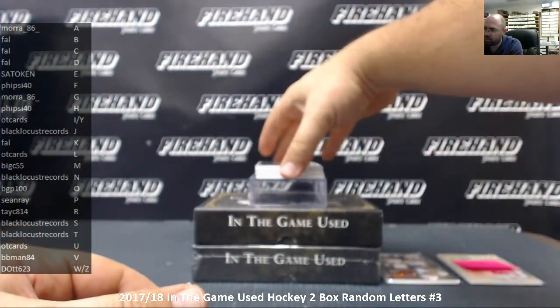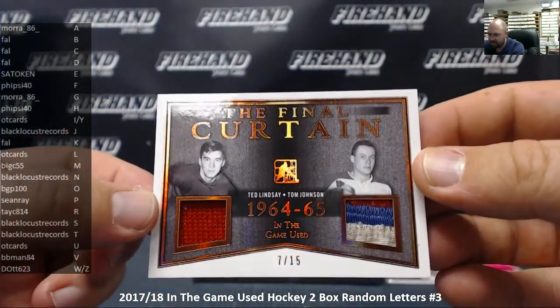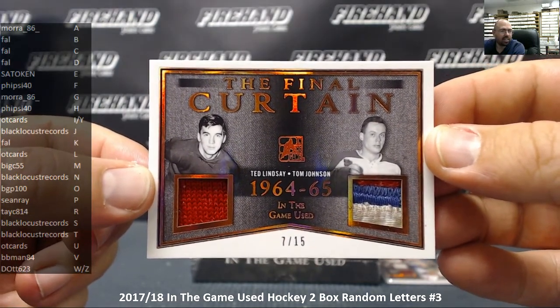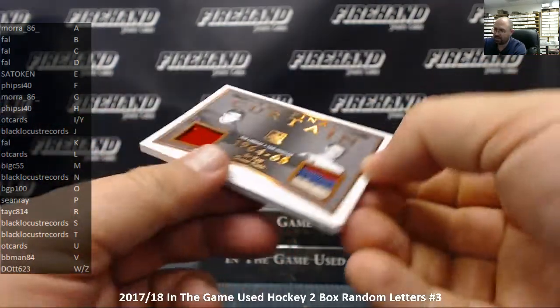Next up we've got a duel — The Final Curtain, 1964-65 — dual Ted Lindsey and Tom Johnson, number 7 out of 15. The letter L is OT Cards; the letter J is Black Locust Records. So this one will go to random.